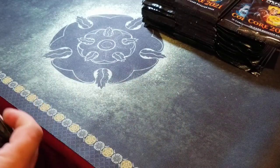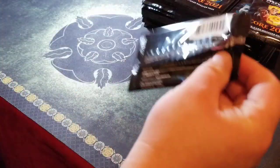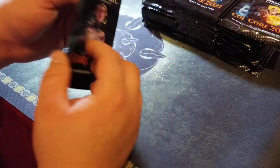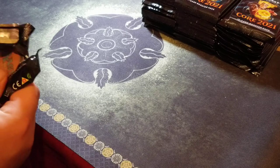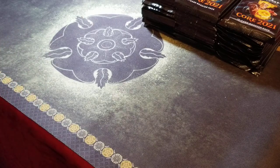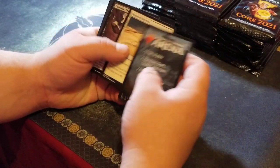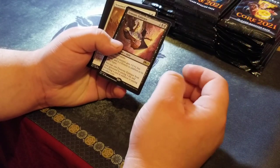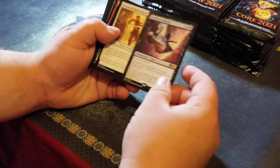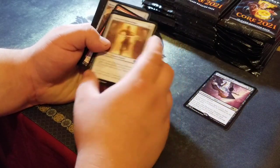All right, straight to it, first pack — be a little something. Whoa, this is strange, this is a very loose pack. I think this is missing something. This is weird, it's the opposite way — Demonic Embrace. This must be a different box.